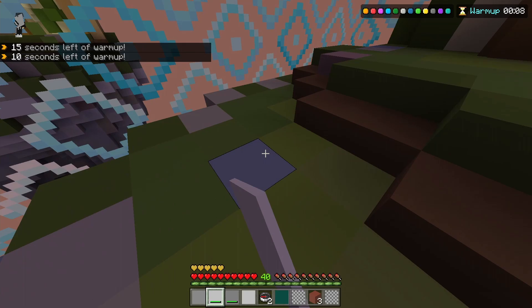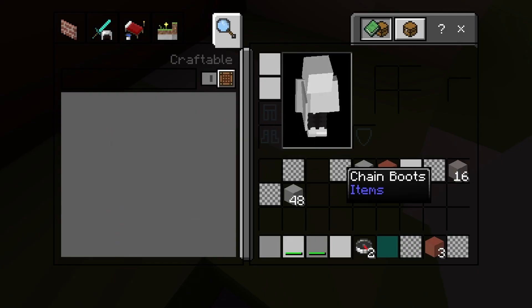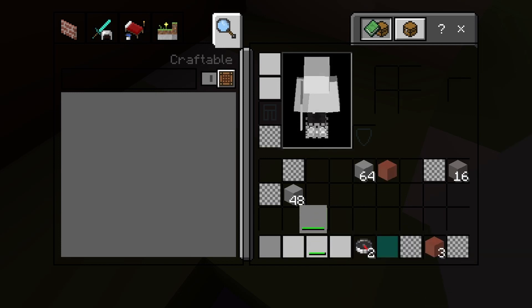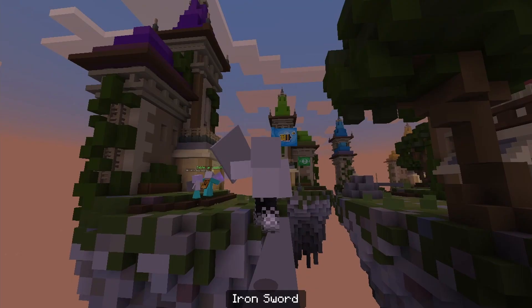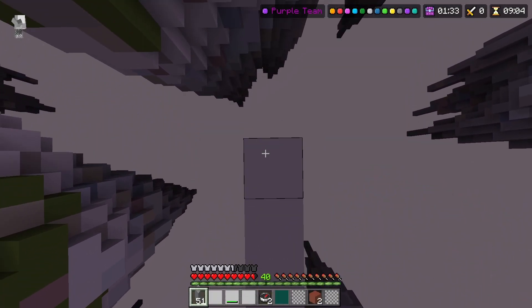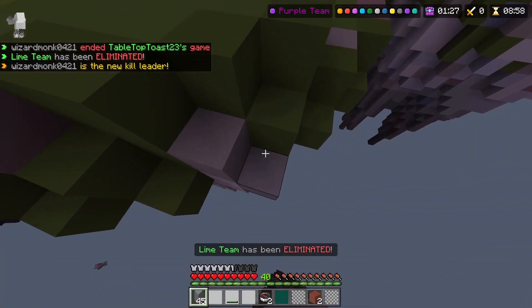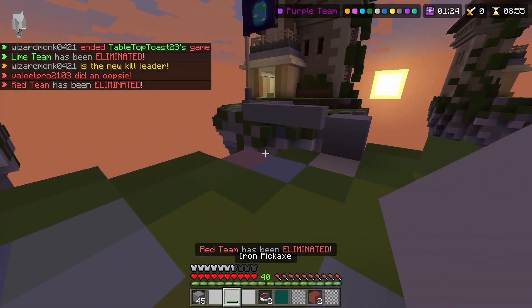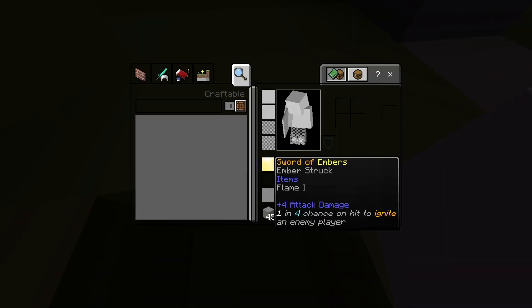I forget what diamonds look like — that's not diamond, those are not diamonds, that's lapis. I have iron chest plate, iron helmet, chain boots, iron sword. I dislike this a lot. I'm getting so targeted! I somehow got away from there, I don't know how. I have literally the worst armor ever and I don't remember what diamonds look like.